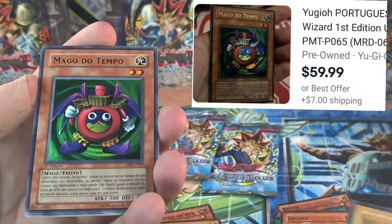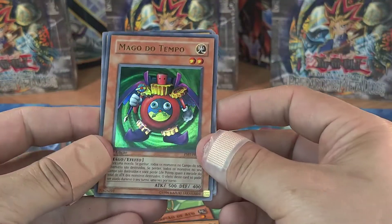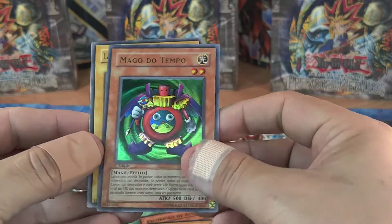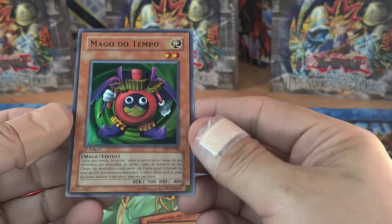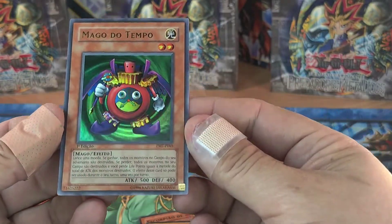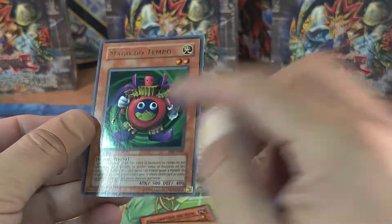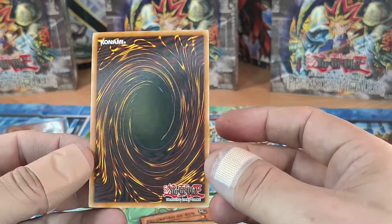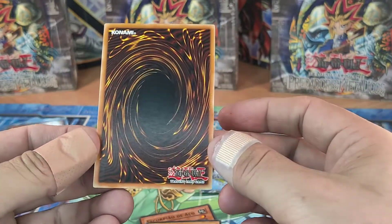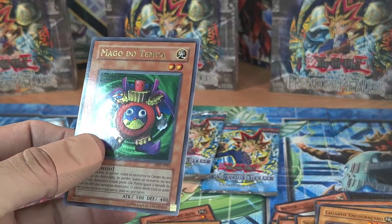Time Wizard - let's go! Maggo do Temple - awesome card, I think I only have one, so this is my second one. This is one of my favorite cards from MRD, I'm so happy about this. Look at the centering - it looks really good actually. You guys see this? This card is really rare. The off-center on the back is on point. This card is gonna get graded, man - guaranteed.